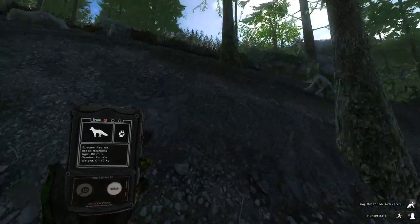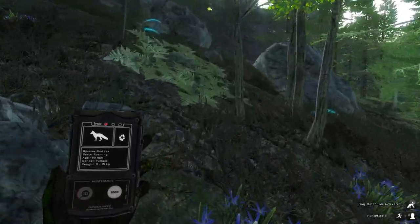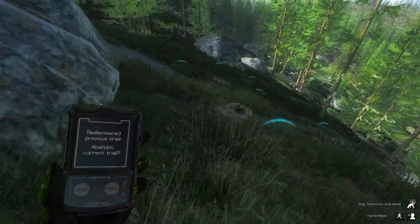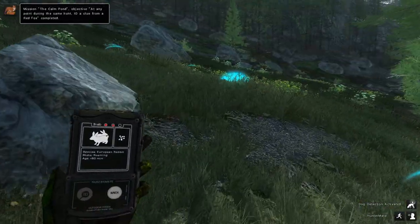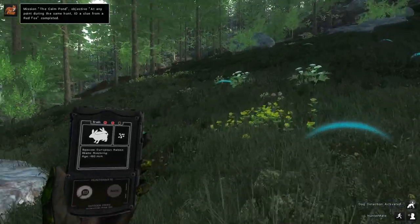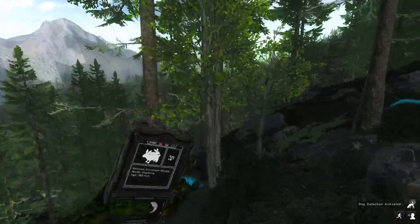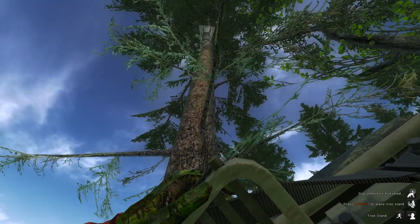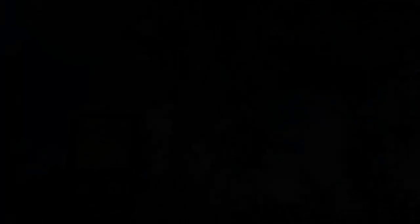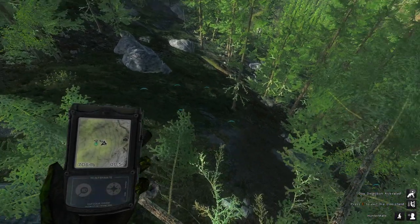That's a fox track. There we go — there's a burrow right there, and there's another one right there. So it looks like they're mostly right in this little area. Maybe this will be the tree we set up on. That's a little high on that tree — I don't think my view of the burrows will be very good from up there. Actually, it's pretty good. Yeah, I like this actually.